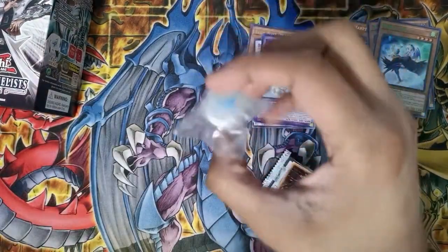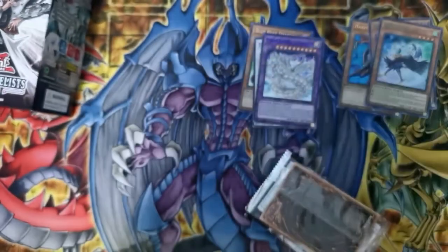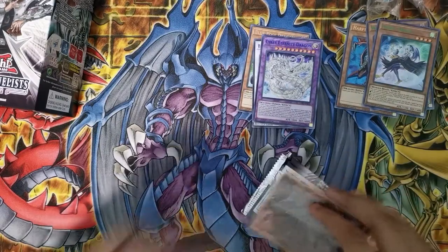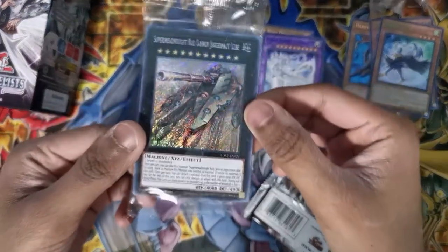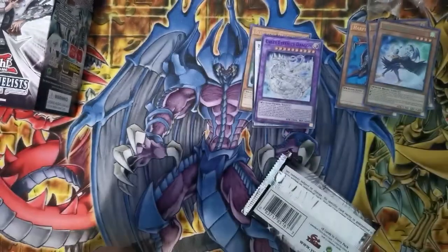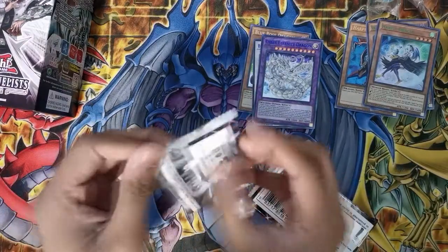We got the Blue Eyes Alternative dice! If I could get this to focus - awesome. Put that in the corner here. And for the promo we got Super Juggernaut Relic. Awesome, put them on the side.